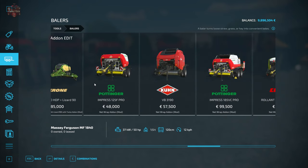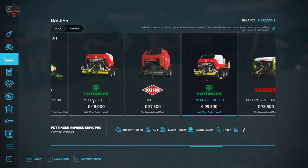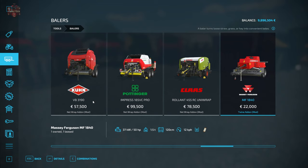We're going to be able to identify the balers that work with the NetWrap add-on by simply having the NetWrap add-on text there at the bottom. We have the Pottinger Impress 125F Pro, the Kuhn VB3190, the Impress 185VC Pro, and the Kloss Rollent 455RC Unirap.